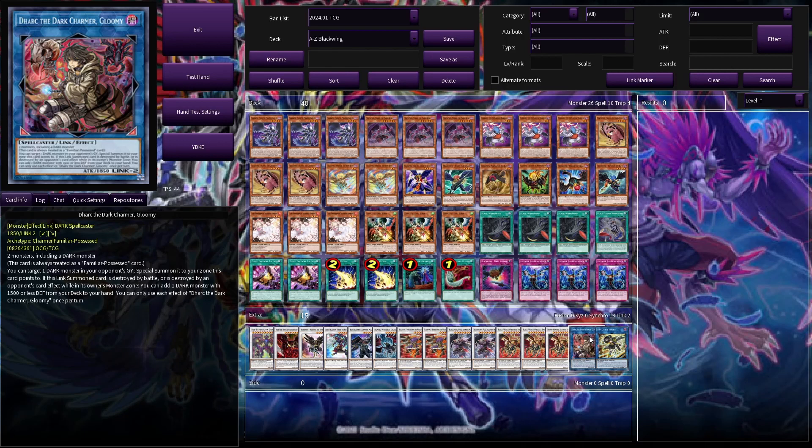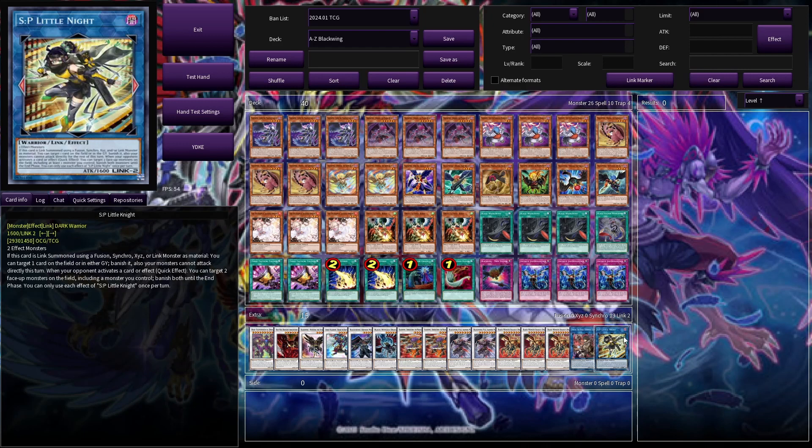And just some generic links. We've got Dark Ruler — a lot of Dark cards here, basically everything except the hand traps. And SP Little Knight, who's just good. Usually we're locked out of her honestly, but if it's ever a bad turn we can make her and hopefully it's good enough.